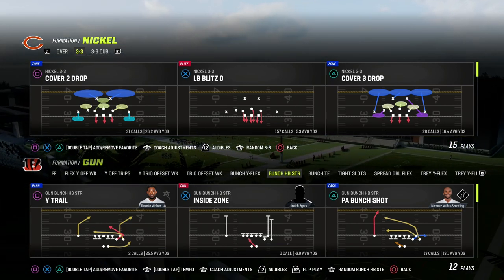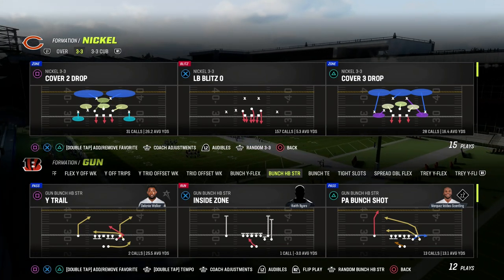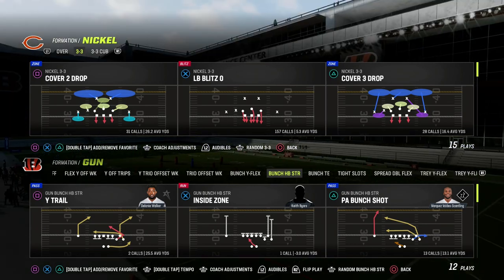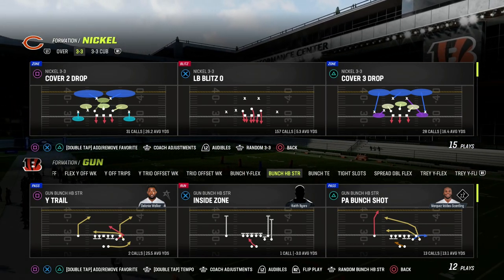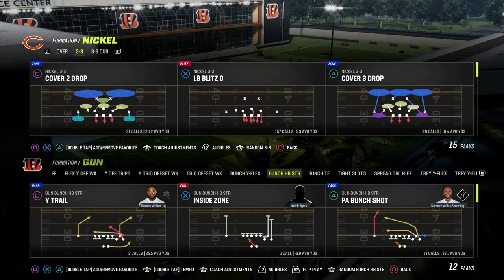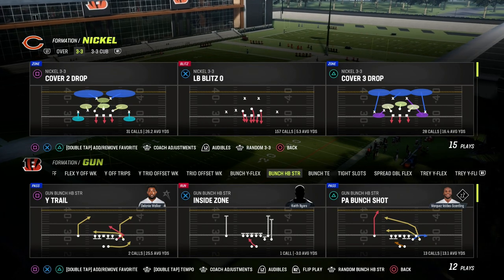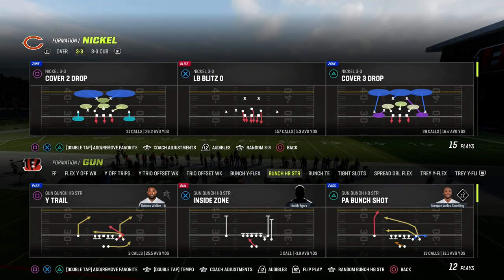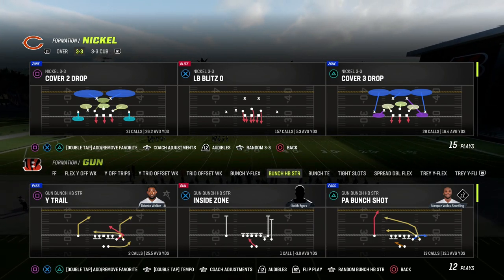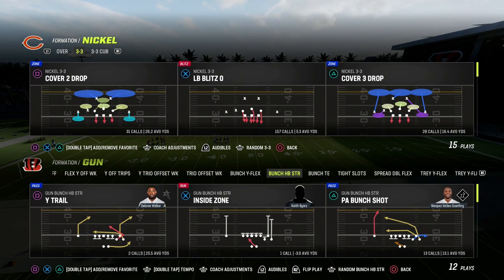In this video I'm going to show you how easy it is to transfer concepts from one formation to another, specifically taking concepts from the meta and applying them to whatever formation it is that you are running. We're going to use the Chiefs playbook to teach this from out of the Bunch Titan Formation.